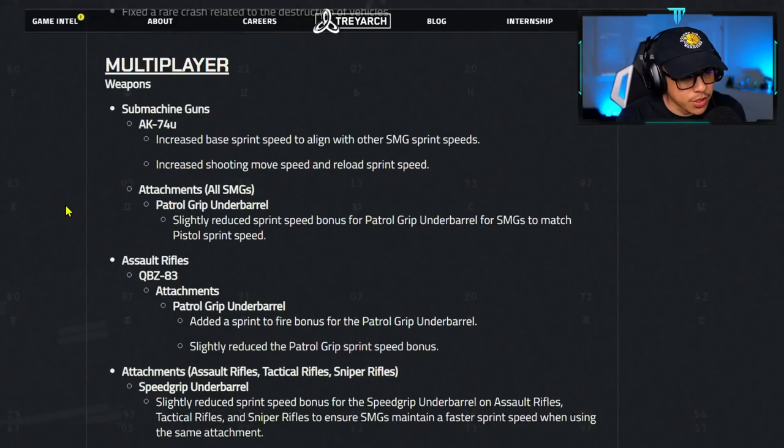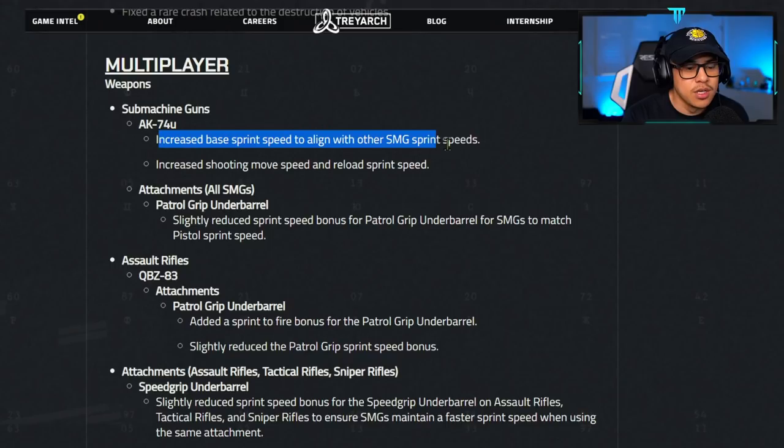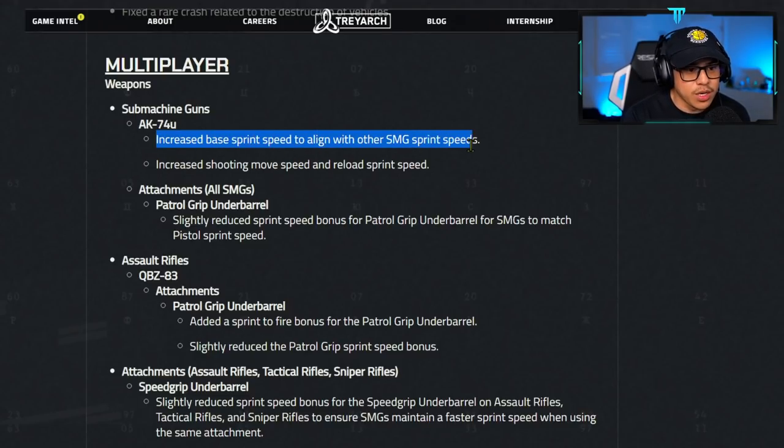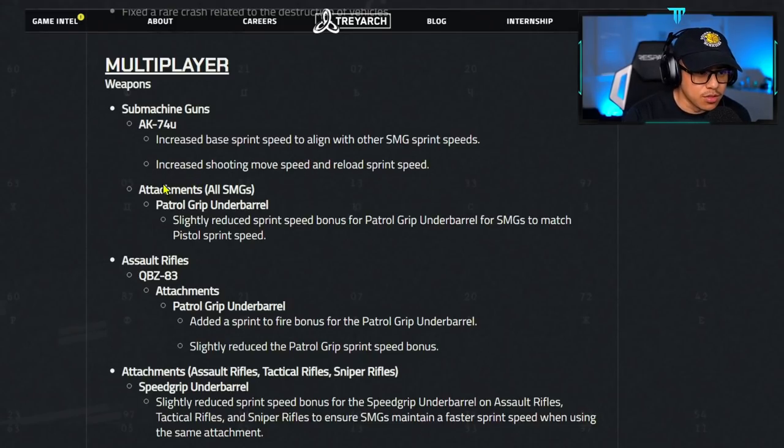Multiplayer weapons — submachine guns — AK74U: they increased the base sprint speed to align with other SMG sprint speeds. This really confused me when I was looking at the stats and comparing SMGs, because the 74U was lagging behind and slower, which didn't make sense. Now they've increased the base sprint speed, shooting move speed, and reload sprint speed. That's a good thing.